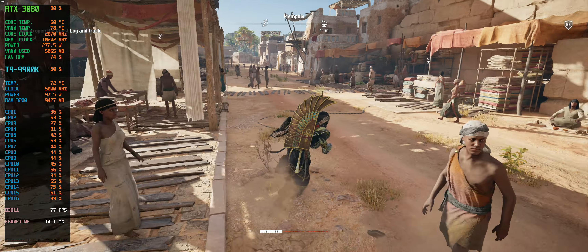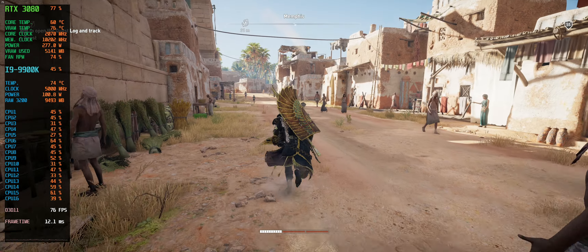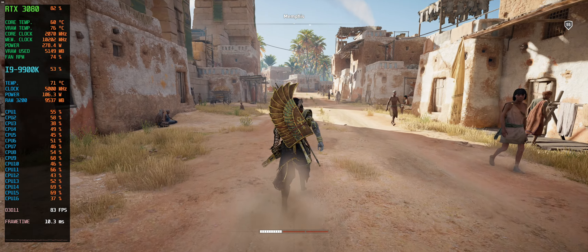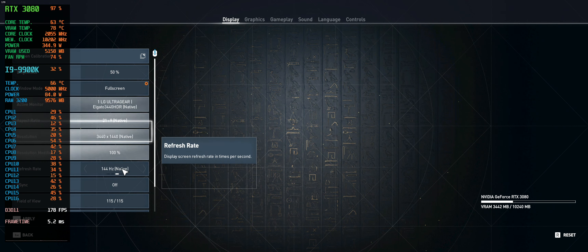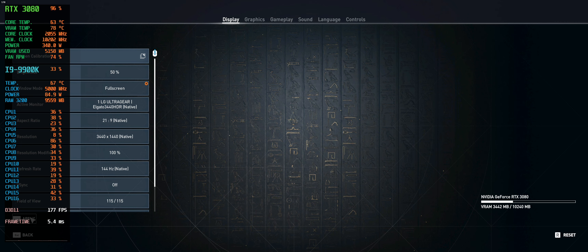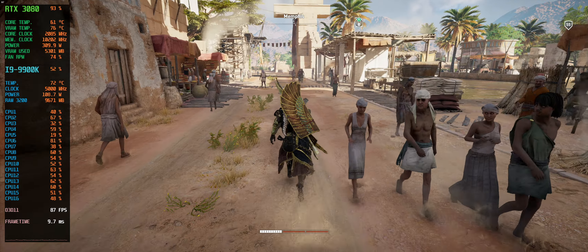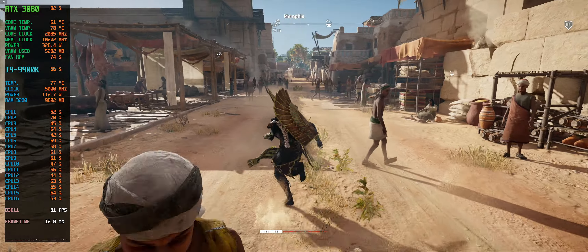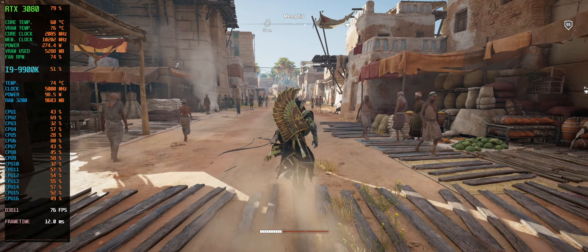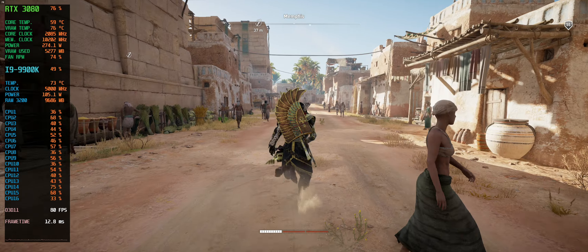As you can see the frame rate is absolutely tanking here because of the CPU. Let me check if the settings are correct — it's on borderless, let's switch to fullscreen. There we go, that makes more sense — 90 FPS is what you should be seeing. CPU performance is a real thing, and as you can see there is a real CPU hit in this area.